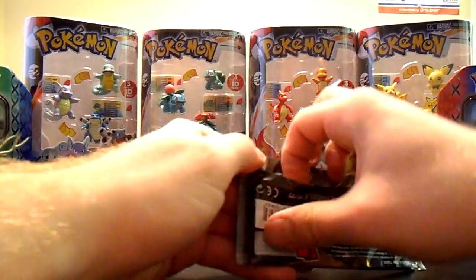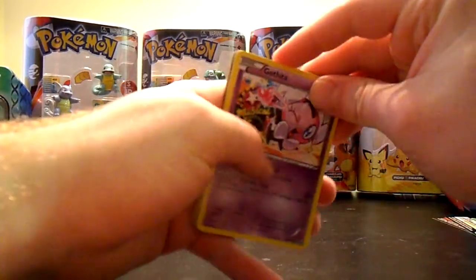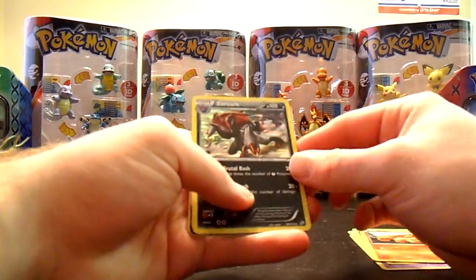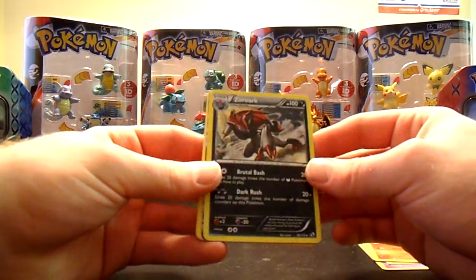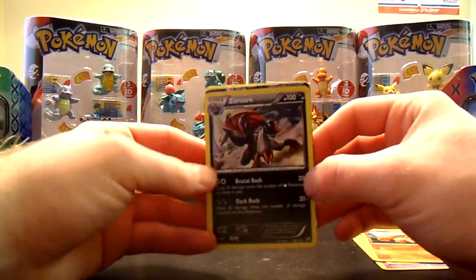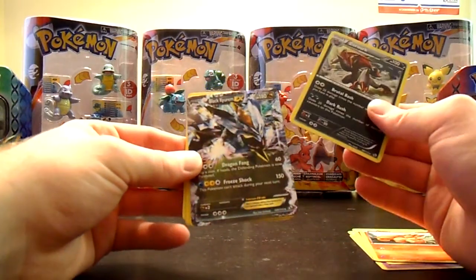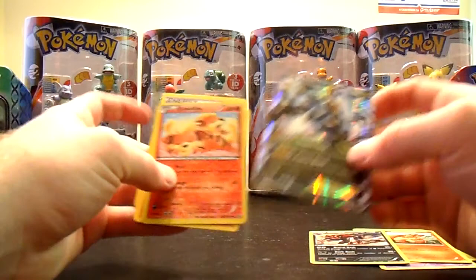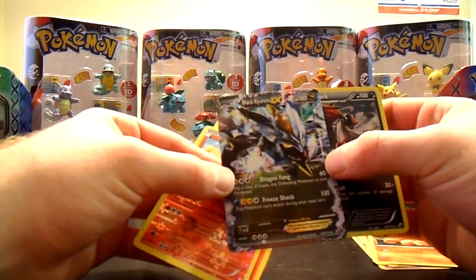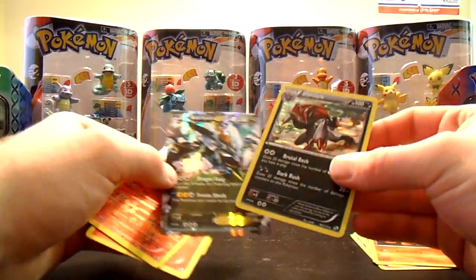Mewtwo Legendary Treasures pack. We have — oh, something cool. Gothita, Tangela, Tepig, Vulpix. Wow! I don't think I have that card. I might from the Legendary Treasures box I opened, but that's the second Zoroark I pulled in either tin. There's a Zoroark in the Xerneas tin, a different one in this one. And Black Kyurem EX. I think I have it as well, but if anybody wants it, it is for trade or sale, just like the Victini EX in the Xerneas tin. This is very similar to the Xerneas tin — an EX I already got in Legendary Treasures and then a Zoroark.